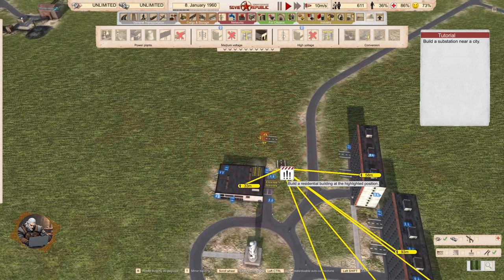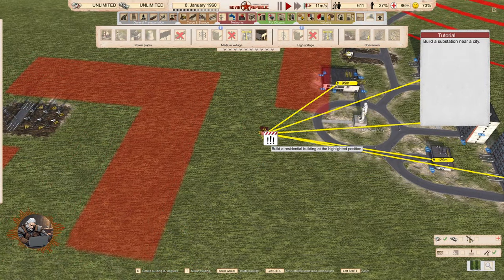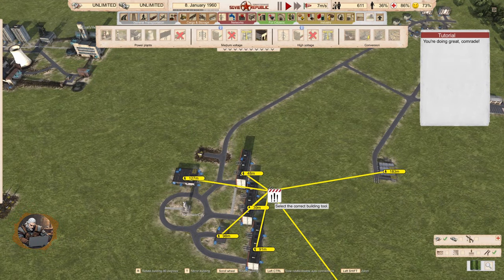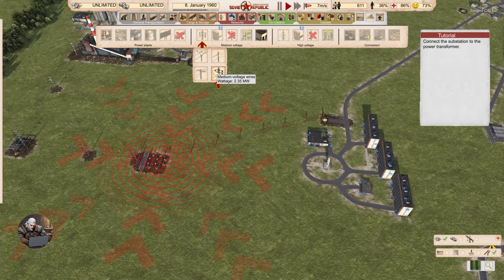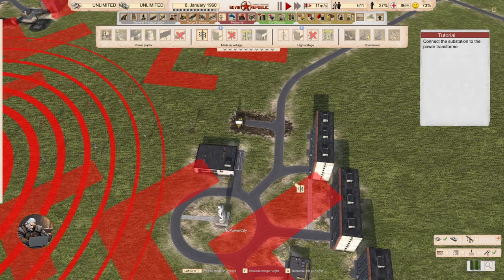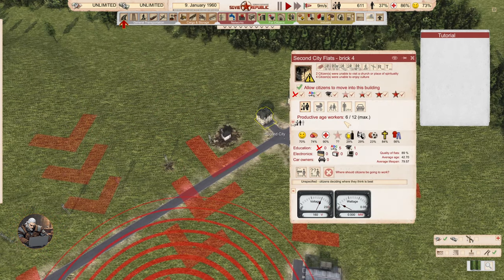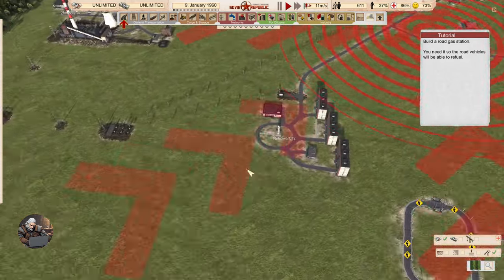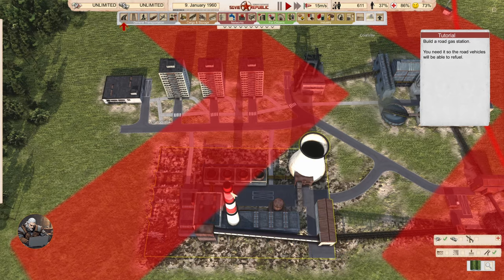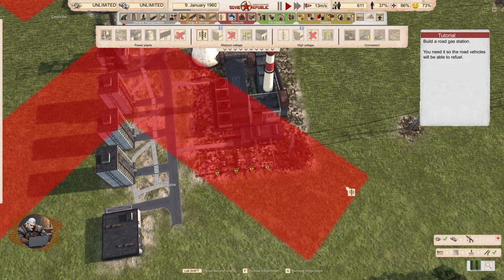We'll place a substation right next to the building to deliver electricity to it. Build a substation near a city — there are more cities here. Connect the substation to the power transformer — now these buildings are going to have power. Connect the other substation to the power transformer as well, and now everyone will be electrified. You can connect to multiple outputs from the power plant if you need to.